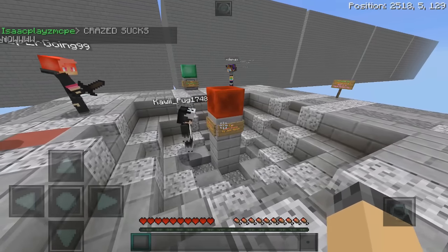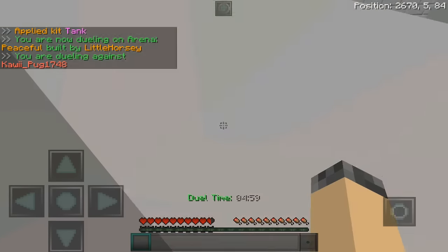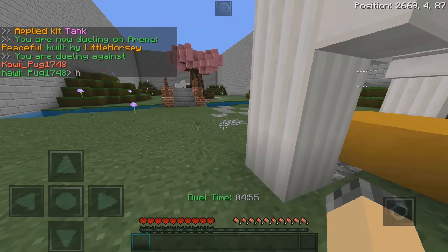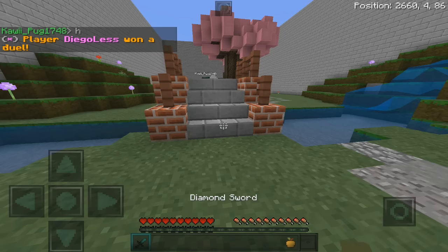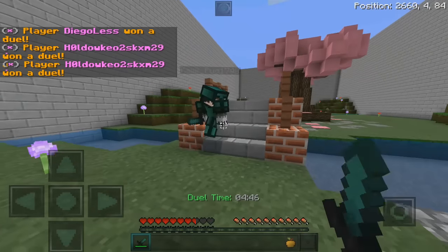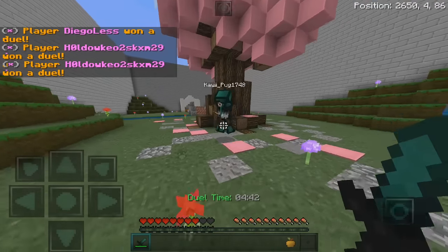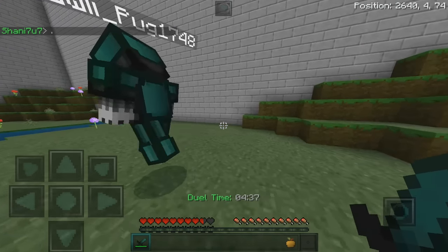There's not really that much stuff on the server, but we're gonna be trying it out. We just tap that redstone block to join a match. So this is one of the basic kits — you get diamond armor, a diamond sword, and a gapple. This dude's gonna use his gapple already. Of course he is.